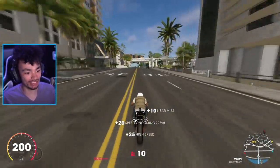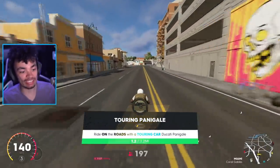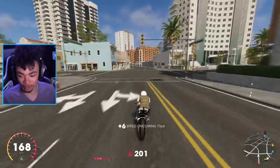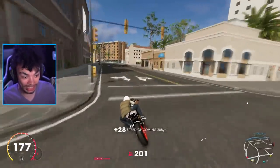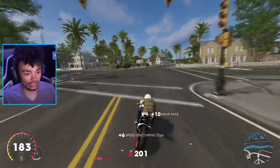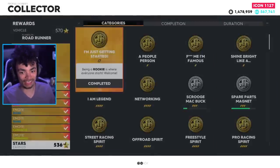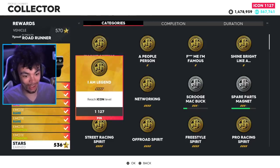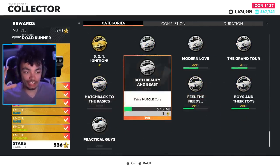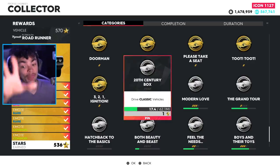I want to jump into some of the summit events on this video, because we've still only done one of the summit events. It's been crazy. We got an extra challenge I didn't even intend to do - beautiful. I have been smashing out the challenges. So speaking of the challenges, I'm going to update you on where we are. Over to the hobbies - we have done 536 stars out of 570. I still don't know if I need to do everything to unlock that car, because if so, it's going to be more of a grind than I thought.